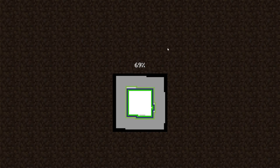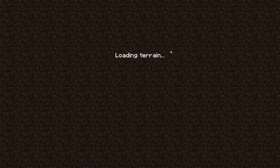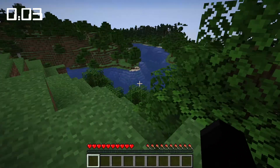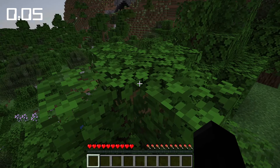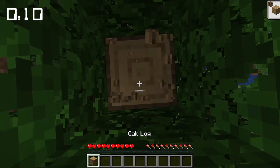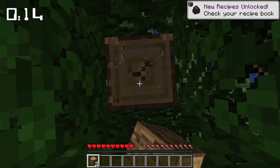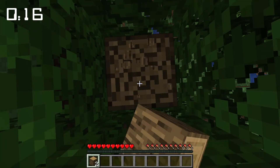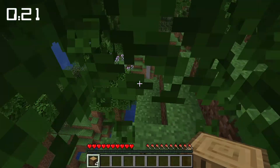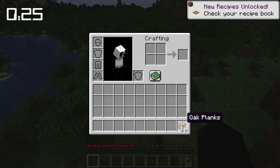So if you're not aware of what a full inventory speedrunning challenge is, it's basically — you know what speedrunning is — just do things quickly. The full inventory challenge is basically to see how long it takes you to get a full inventory full of stuff. You're not allowed to use a crafting table, though you are allowed to craft without one. It's going to be on hardcore mode, because if I died anyway it wouldn't really matter.